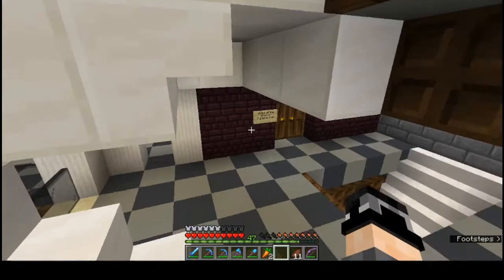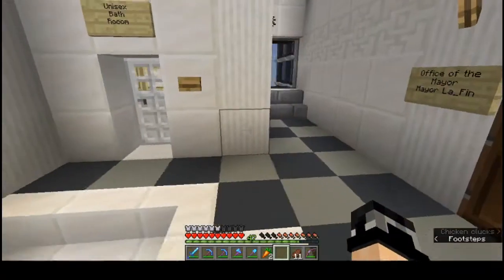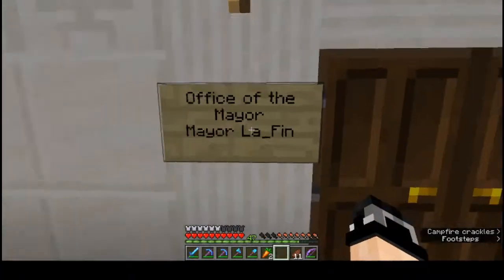The other desk is for the DEA. And this is the third floor, where the mayor and the senators hang out. Our mayor is La Finn.